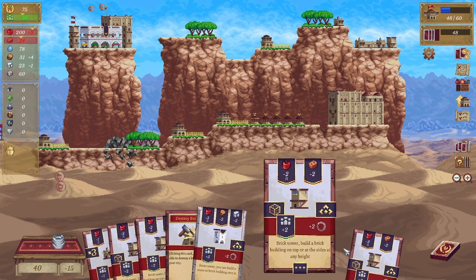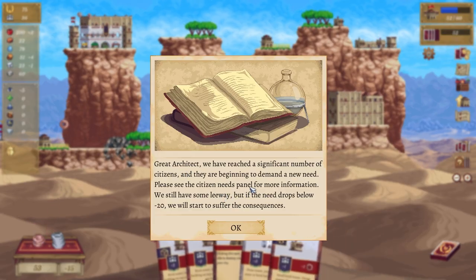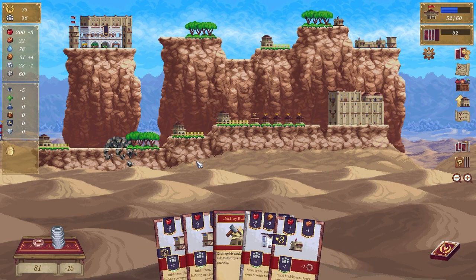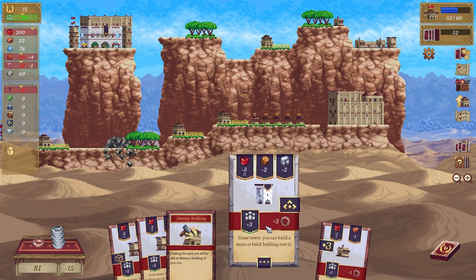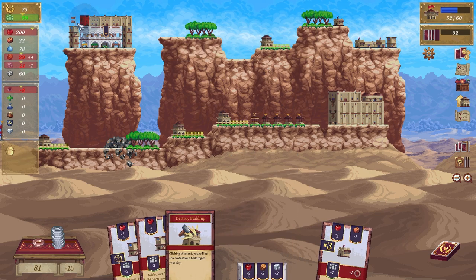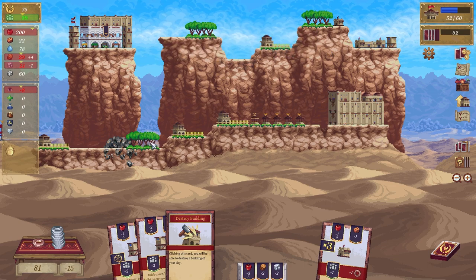Keep going, keep going — awesome. Then we go here, we go here, we go here. We're going to demand a new need — we see the citizens needs panel for more info. We still have some leeway but if the need drops below minus 20 we will suffer. They need faith.